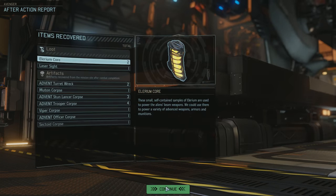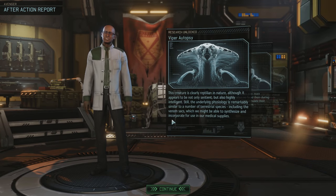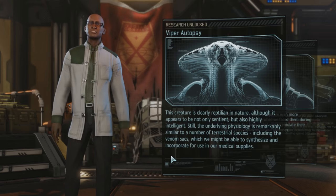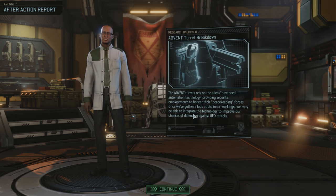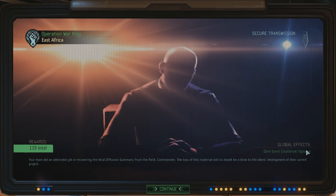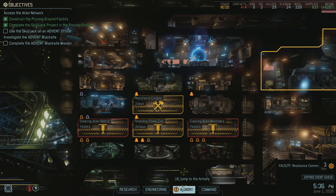Nicely done guys. Lyrium core, another laser sight, whole bunch of wrecks — good haul for corpses. I've finally made it to lieutenant, so as an explosive expert, demolitions-focused grenadier, I'm going to pick up heavy ordnance. Hollow targeting is almost worth taking on both grenadiers, but heavy ordnance is also pretty good — not something you want to pass up, especially on the one who's going to pick up volatile mix later. I'll pick up heavy ordnance on Beads — one more grenade in the grenade-only slot. We also have a bunch of autopsies and a turret breakdown.